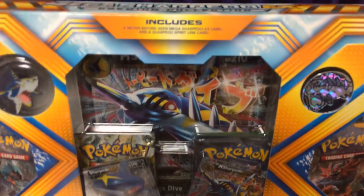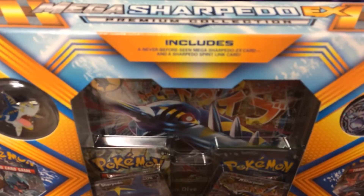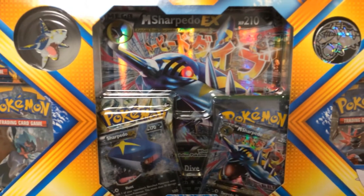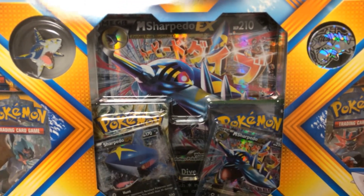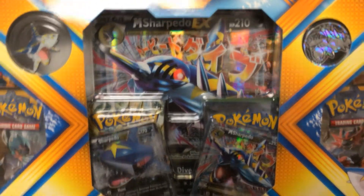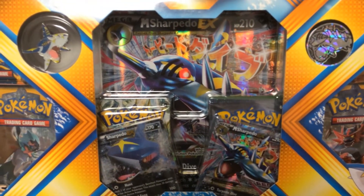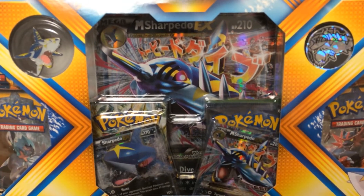Shark! That's right, it's a Mega Sharpedo EX Premium Collection box. I love it when stores don't respect street release dates — this was supposed to be released April 7th, and it's March 30th at the time of this upload, maybe the 31st depending on how long it takes to render. But anyways, let's get into this.